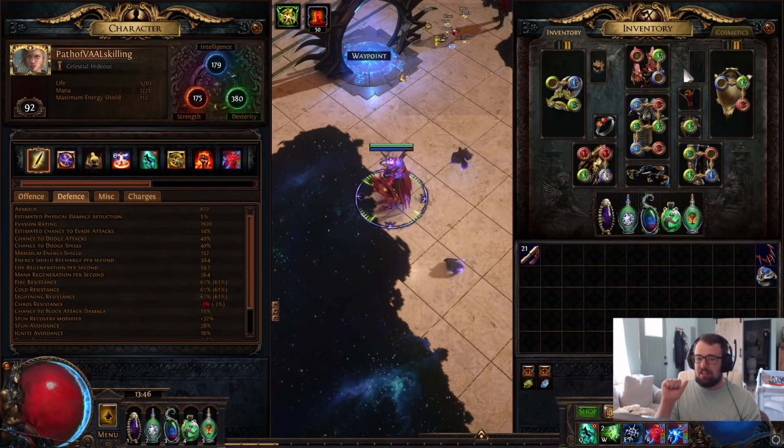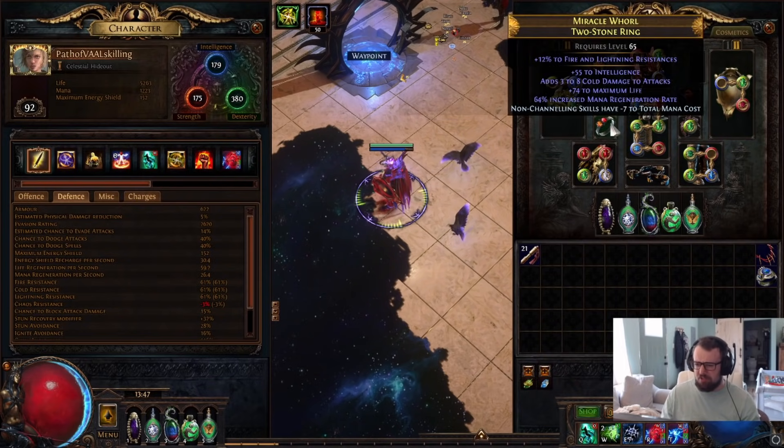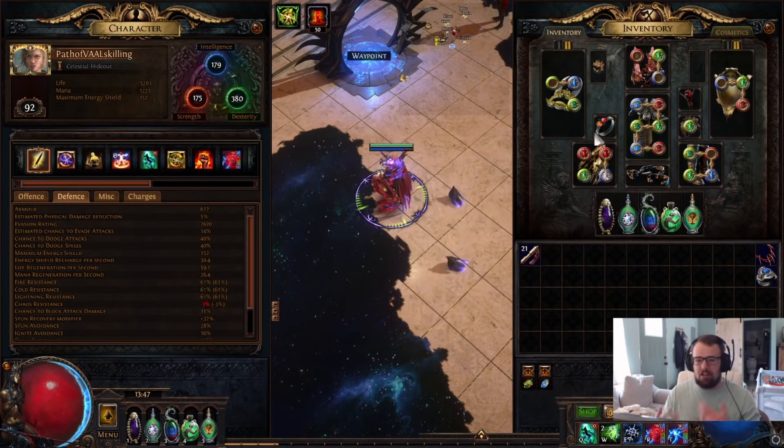The life number works really well with this build because our EHP scales efficiently with capped spell and attack dodge, fortify, and Winddancer. You get to the point where you start tanking a lot of damage and it becomes a very safe playstyle. We were doing Feared rotations at level 92 gaining XP because we weren't dying at all — not to the Feared, not to anything. A Vermilion ring would be a better base than the Two-Stone ring we used, which we took to balance resistances for Wise Oak.